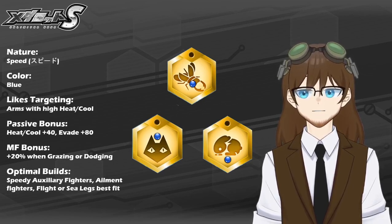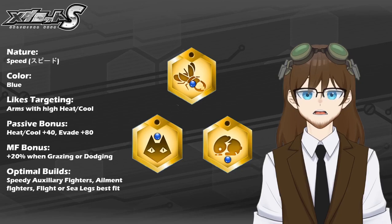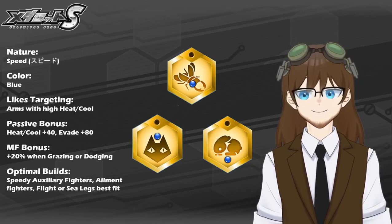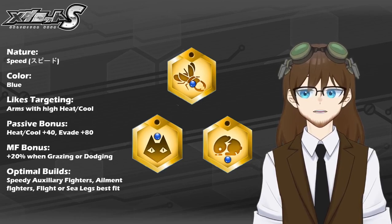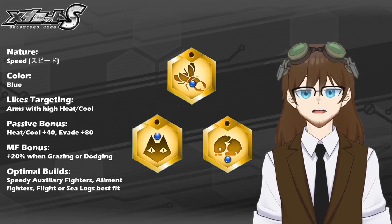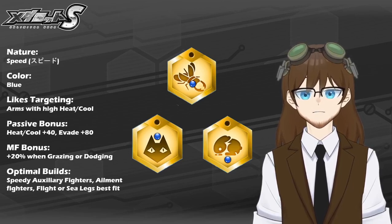The passive bonus is Heat and Cool plus 40 and Evade plus 80, so these capitalize specifically on dodging a lot and higher speed. For the optimal build, speedy auxiliary fighters — one example may be Wind Clap, Monjudo as another — as conventional fighters. Flight or Sea Legs I would honestly recommend as a best fit for Speed Nature metals, because you can then capitalize on that Evade bonus, which Flight Legs and Sea Legs already have a very high natural stat base in, as well as the Heat and Cool balance to ensure that you can get that extra speed bonus to guarantee you can outrun even the speediest enemy on the field to get that buff going or guarantee that ailment goes up before stat cleanse or someone else can get in the way.